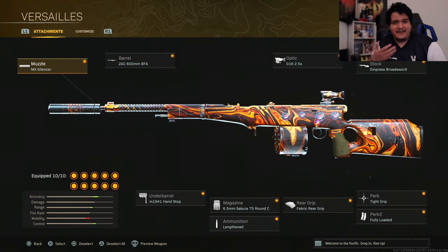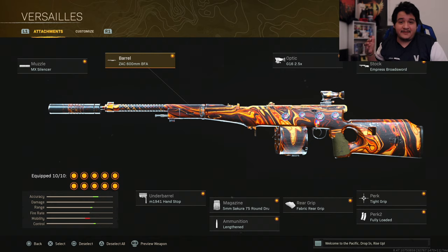I really love this gun. Its TTK is not quite as fast as the BAR, but it's very effective — it has low recoil and it's easy to use. I definitely recommend this for anybody starting to play Vanguard Warzone Pacific, especially if you want a gun to level up, because it's one of the easiest guns to use and it's very effective.